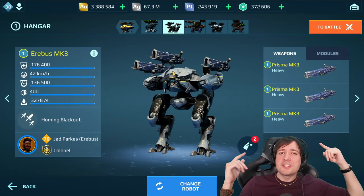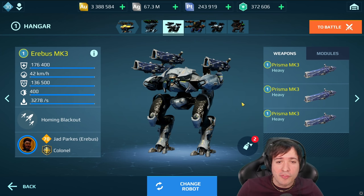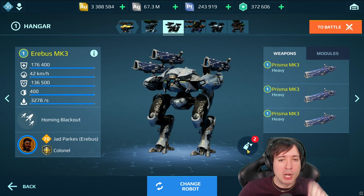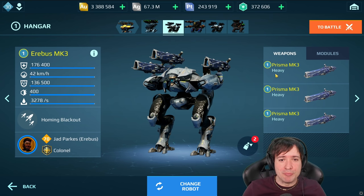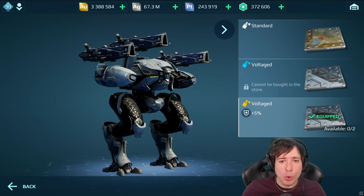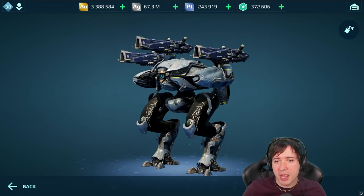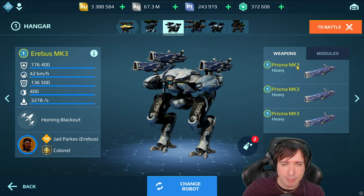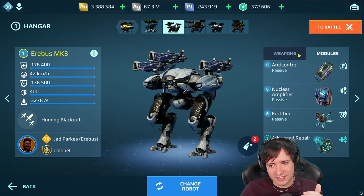What's up, friends of the good mood? This is Manny and welcome to the new 7.4 War Robots update with the new Erebus robot, Mark III Max, and the Prism as a sniper weapon — the ultimate sniper weapon in the game. Up to 1,100 meters range you deal max damage. The closer you get, the less damage you'll do.